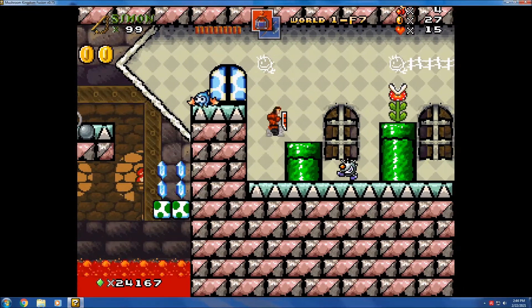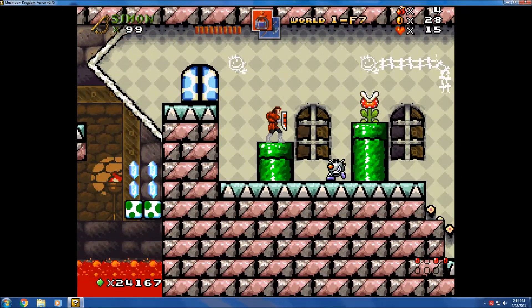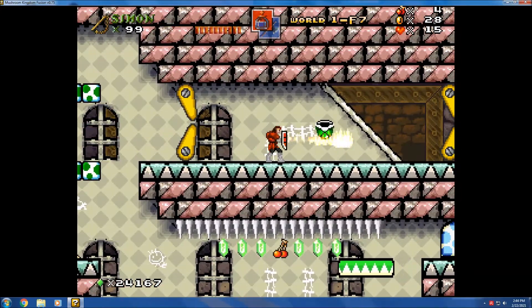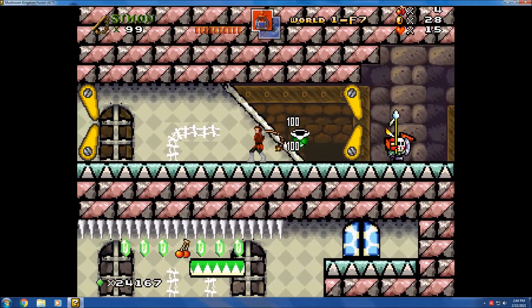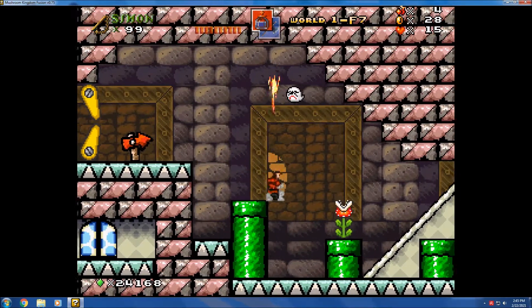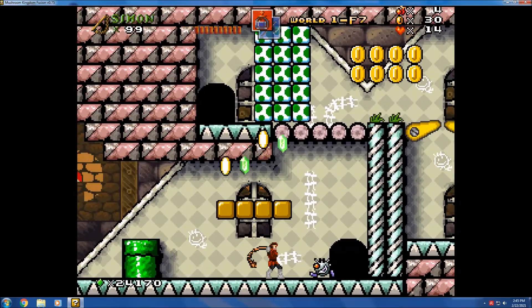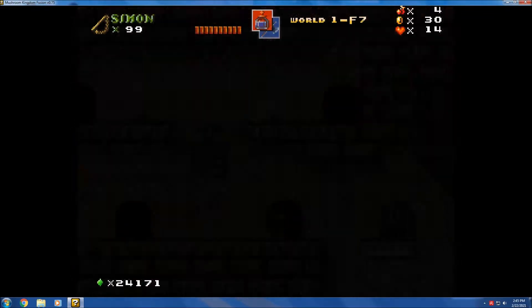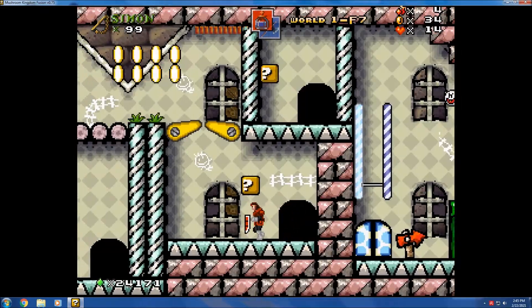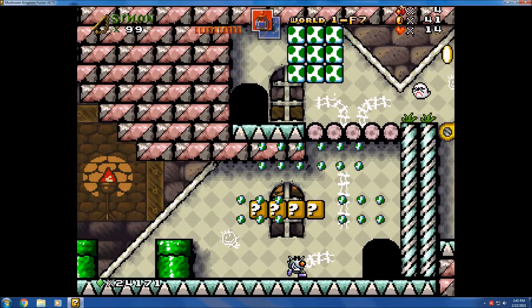I already got the red coins on this level, so I probably won't get them if I don't find them all. I don't want the shell to go out there and take out the Shy Guy, but I'll just take him out myself with the whip. Holy water doesn't do anything to him. Alright, now you've got to pick the right door — I've got the maze-like portion of the level now.